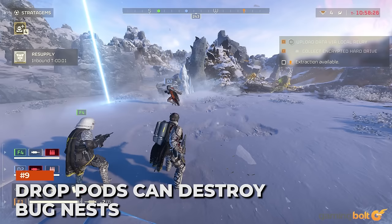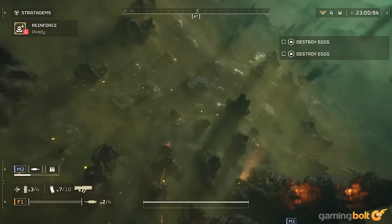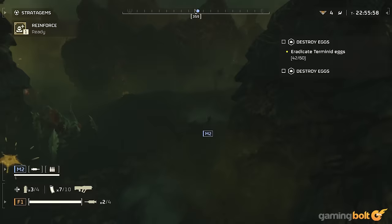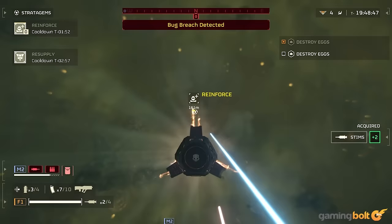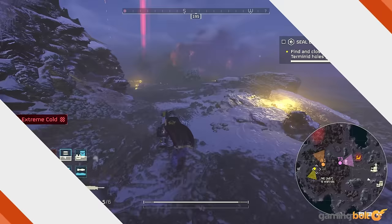Drop Pods can destroy bug nests. Drop Pods are great for annihilating enemies like chargers and even bile titans if they land accurately enough. However, you can also use them to destroy bug nest openings if needed. Unfortunately, aiming too accurately while in the drop pod can cause you to fall straight through the opening, which destroys it but kills you — so keep that in mind if you have limited reinforcements.